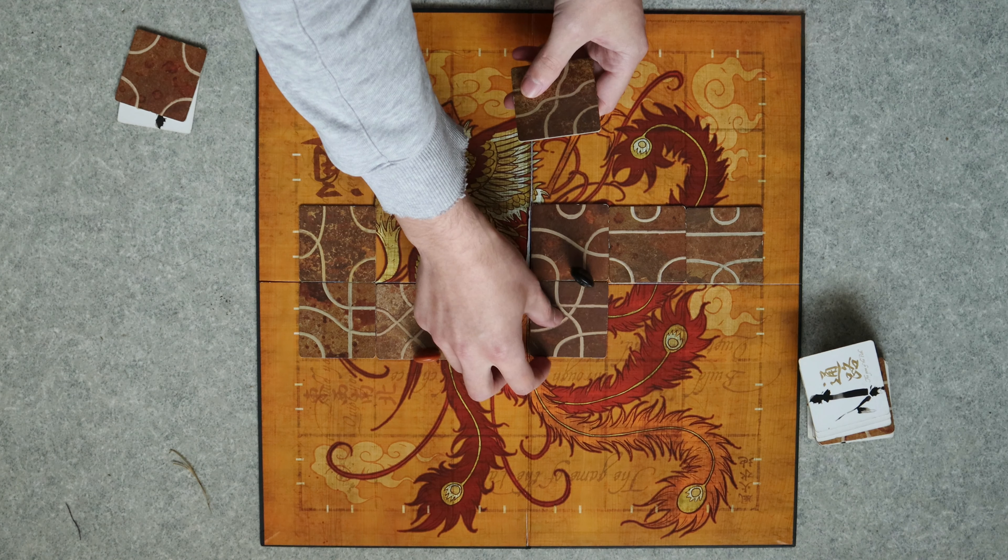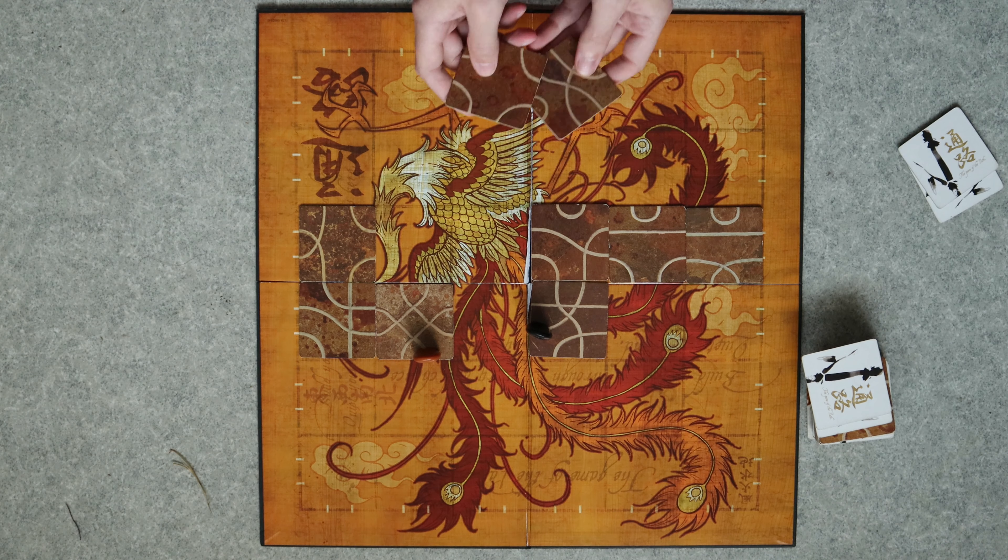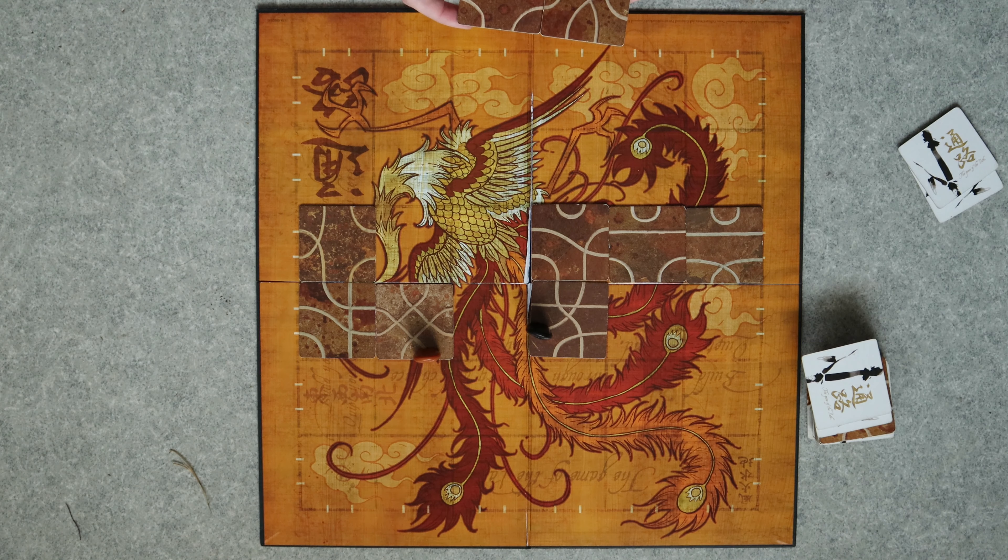You always have to place a card, and you can place it adjacent to the card which you are on — so either left, top, right, or bottom, depending on which spaces are empty.